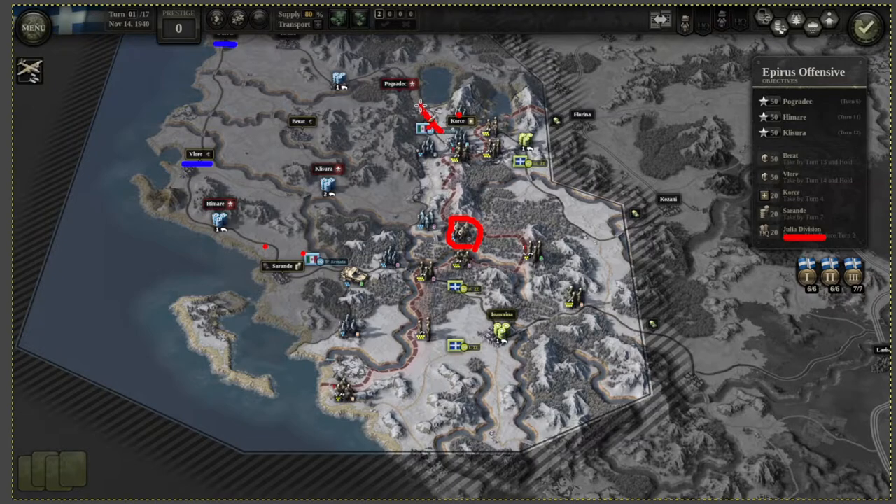After you take Corsa, move forward towards Pokerdag and also move closer towards Glycera, but you don't actually have to attack Glycera — just stand nearby. Pokerdag shouldn't be particularly difficult; the unit protecting it isn't too tough. By turn 7 you'll essentially be taking over Sarande by out-of-supply, taking over Corsa by out-of-supply, taking over Pokerdag fairly simply, and standing next to Glycera.